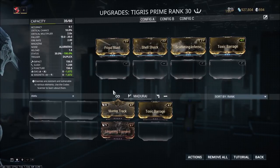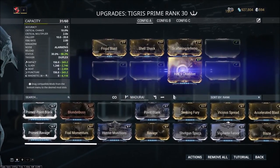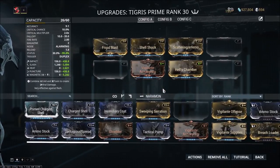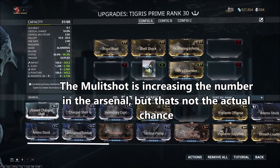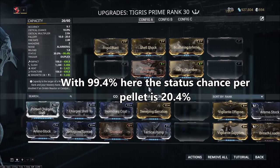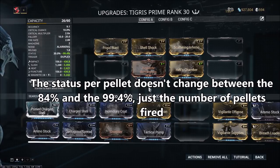For example, if we were to take one of the 60/60 status mods out, we would get 84% status chance on the Tigris Prime. If we were to then add Hell's Chamber and Vigilante Armaments for an additional 180% multishot, that number would then climb to 99.4% status chance. But remember, because we've reached this percent with multishot, it's not actually what our status chance is. The status chance per pellet is actually 20.4%. Now you might ask — wasn't it just 84%? And yes it was. But remember, the Tigris Prime has 8 pellets starting out. So with the 84% status chance, you're only actually getting a 20% chance per pellet — the 84 represents the entire shot's status chance.